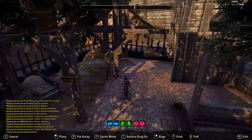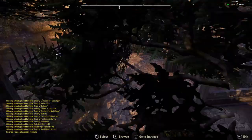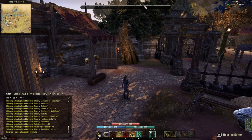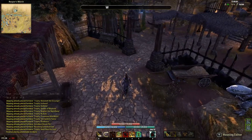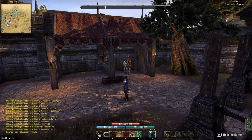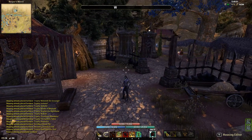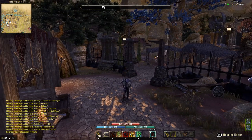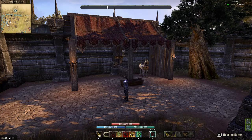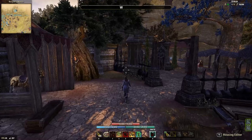With the Dragon Bones DLC dungeon update coming soon, in the Crown Store they added some trellises and pergolas that you can get. Hopefully they're not just Crown Store exclusives, but if they are I probably won't get those. But if you want to, you could use those because they're just one big structure which would be perfect for a stable.